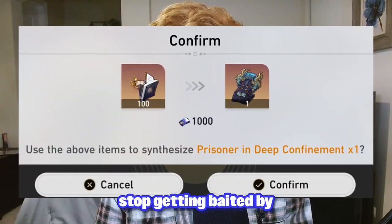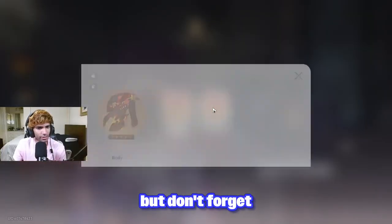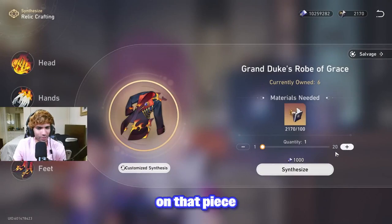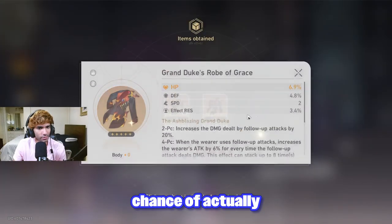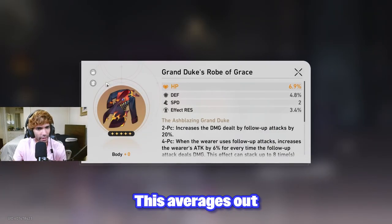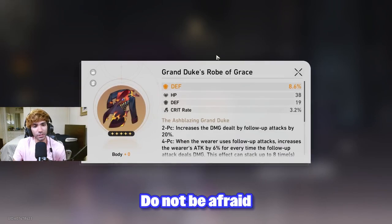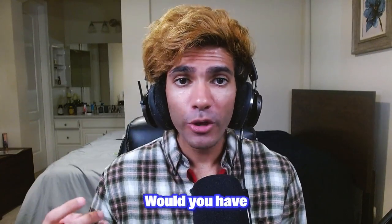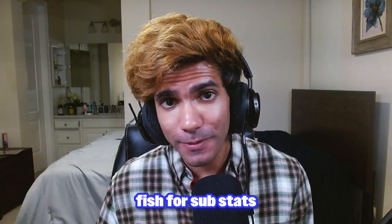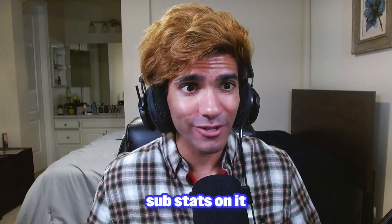Tip number four: stop getting baited by relic crafting. Every five-star relic you dismantle may seem like one-tenth of a new piece, but don't forget — you still have to roll the main stat if you're not using self-modeling resin. In the case of speed boots, that means you have a 1 in 9 chance of actually hitting speed, meaning one piece equals 1/90th of a speed boot. Would you have better gear fishing for substats on 90 different pieces, or making one random speed boot with random substats anyway?